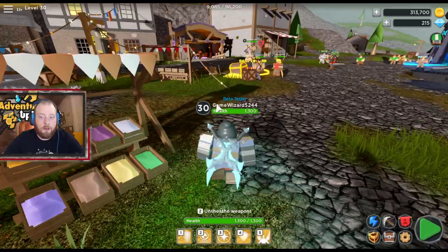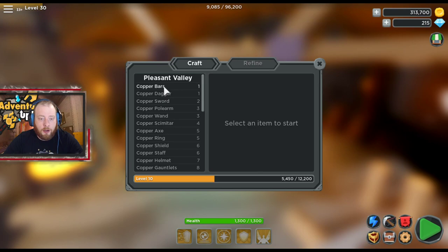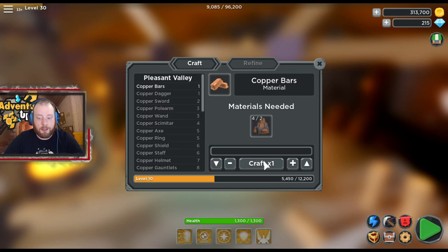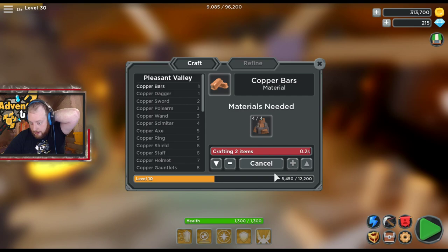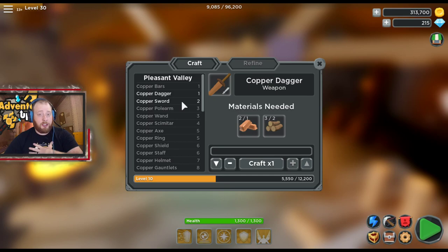Now let's go over to Craft. Go to copper bars — you have to turn your copper ore into bars first, just hit this and it'll max it out so you can craft two. You have to craft the copper dagger first to get your level up, and then you can go copper sword. What I did to start is I crafted several copper daggers and ran multiples with those.